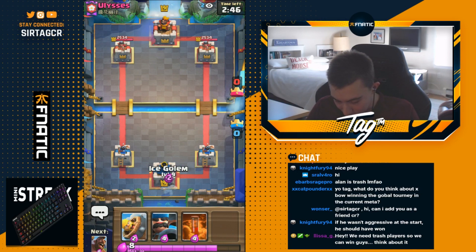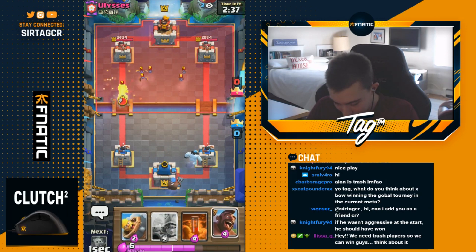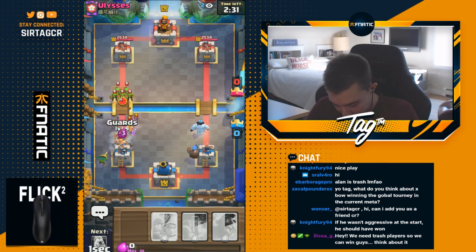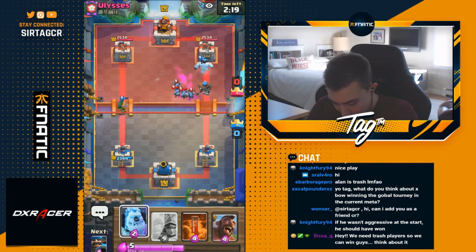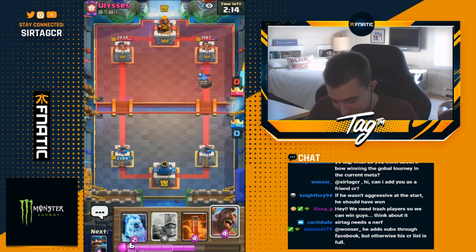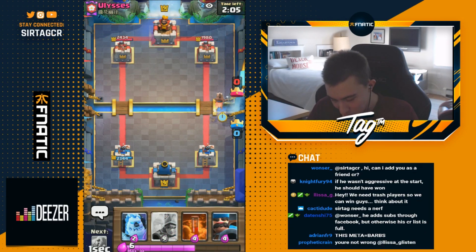New game - going for an ice golem in the back. This dude is not dropping anything. I'm just going to drop a hunter. It's a bataram so I have to go in for barbarian barrel, dark goblin, and guards to defend this. After seeing all those cards, it's very indicative of a three musketeer giant deck. He's going for the minion horde right on top of the hunter - that's what I wanted to see. So we know he has three musketeers and giant, and he doesn't have zap in cycle because he used it, and also a collector and bats.